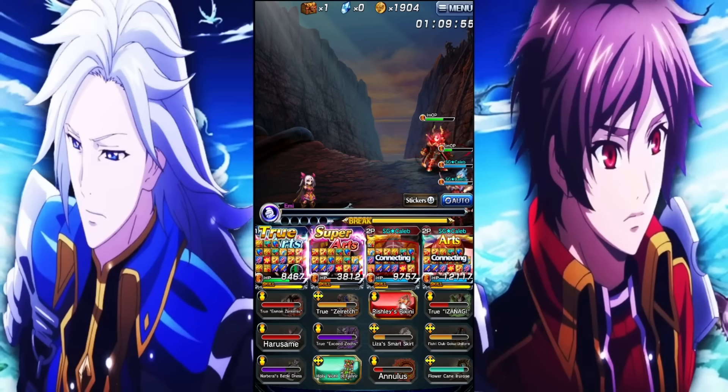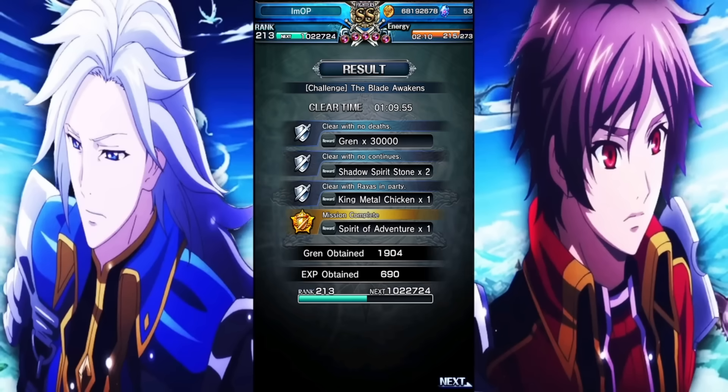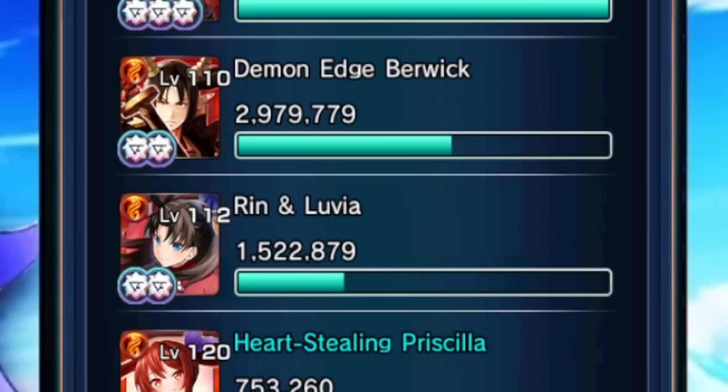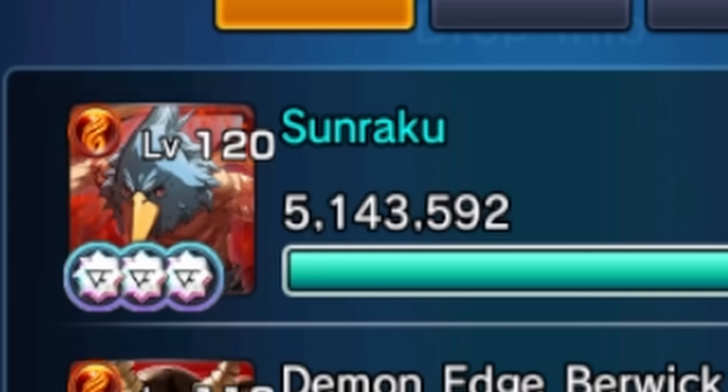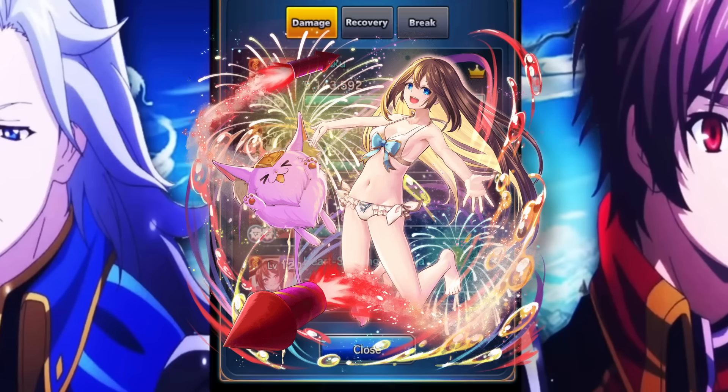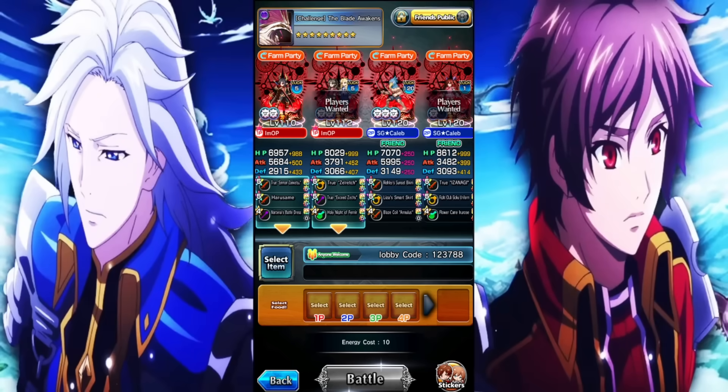If you're a new player and you got Sunraku and Valentine's Day Priscilla, you are vibing — you don't need the other two. Ren adds arch gen through her skill, makes the team faster, and provides damage buffs, but she's not necessary. Demon Edge Berwick is just an accessory here. If I was a new player going hard into mono fire, I'd summon on Star God Lisa coming out in a few weeks, then save and focus on BF Mira and Summer Iris, then save for whatever the next meta fire character is.